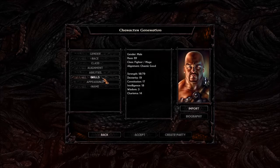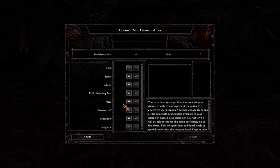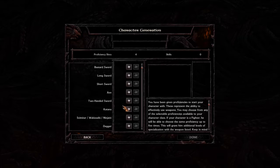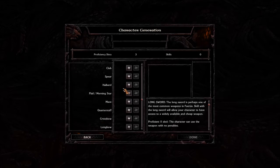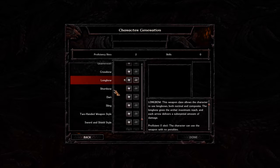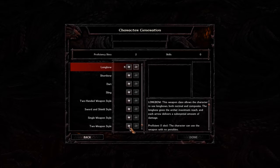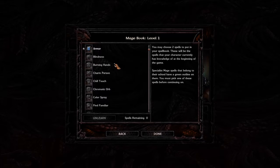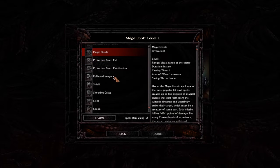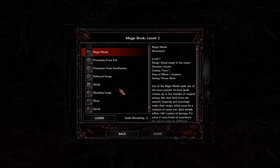For weapon proficiencies on this Fighter/Mage, we're going with two slots in Long Sword, two slots in Long Bow, and two slots in Two-Weapon Style. Moving to starting spells — as a Mage we get two spells to learn. The game suggests some defaults. Armor is a good spell, but I'll explain why not to pick it here.